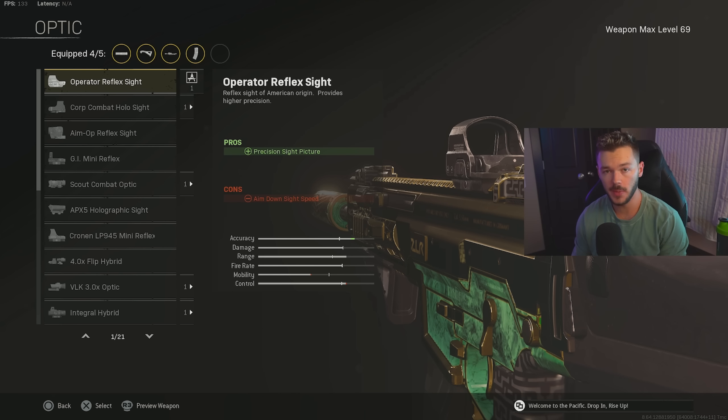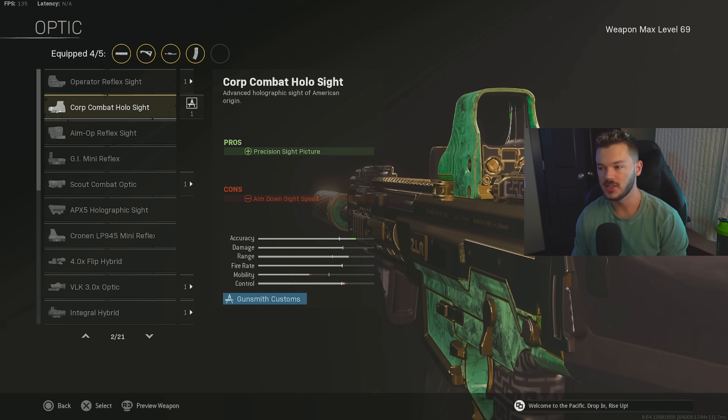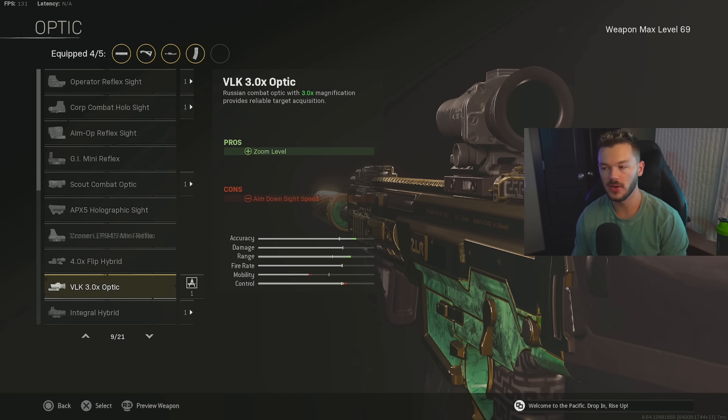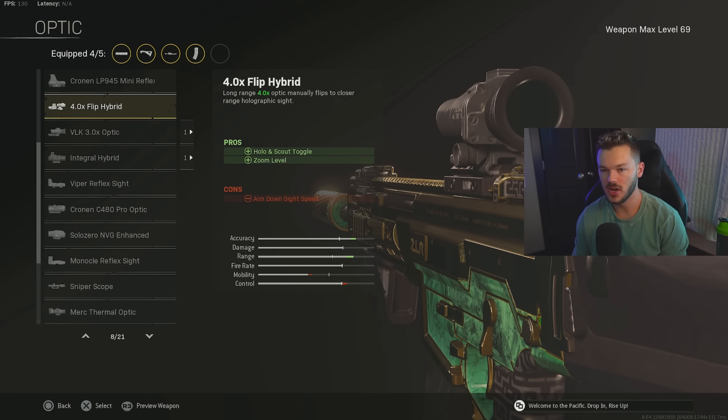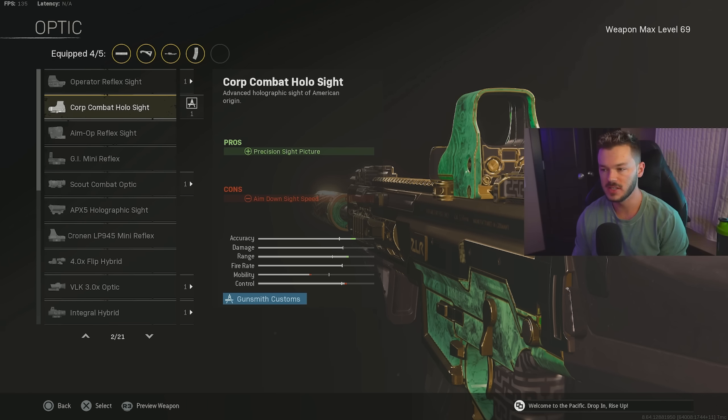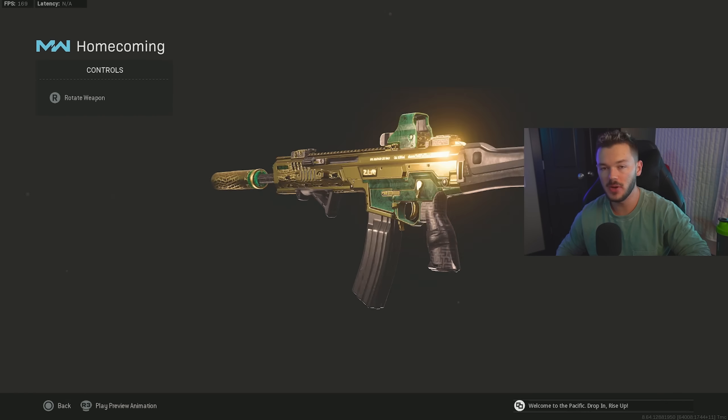For the optic, you have a few options: the Corp Combat Holo Sight works great for short-to-medium range, and I personally love running it. You can also go with the VLK 3x for medium-to-longer range, though on Rebirth Island you won't often be at super long sight lines. The PBX Holo 7 Sight is essentially the same as the Corp Combat Holo but with a different look. You can't go wrong with the VLK or the Corp Combat Holo. That's the full Kilo 141 build — if you enjoyed today's video, give it a like, subscribe, and I'll see you all later.